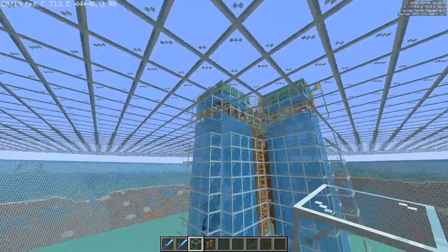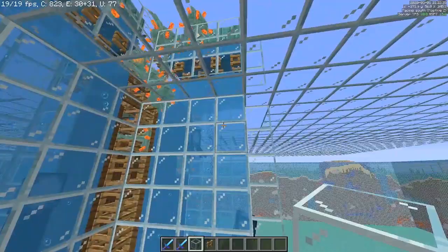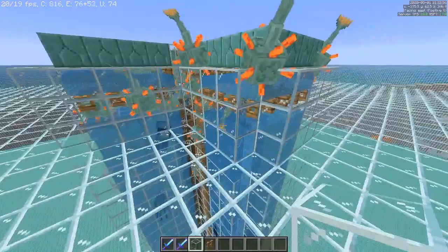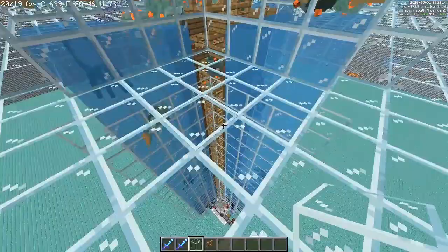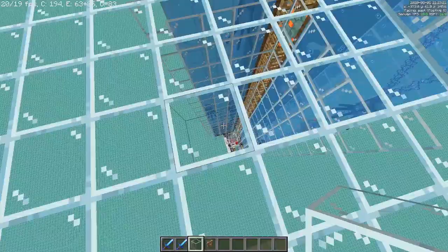Minecraft only allows up to 70 hostile mobs in the world, and there are also other limits called mob caps for things like passive mobs, water mobs, bats, etc. When the limit is reached, the game will stop trying to spawn any more new mobs — it will not remove any, but it will just stop trying to spawn. Which means that in order for the farm to keep spawning Guardians fast, we have to kill the newly spawned ones fast. That's why everything in this farm is based on the idea that we have to get Guardians to spawn and get killed as fast as possible.